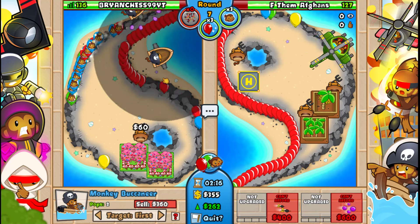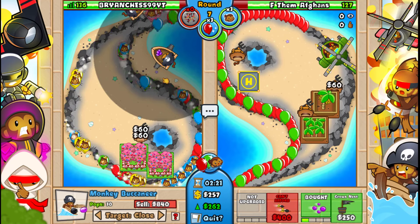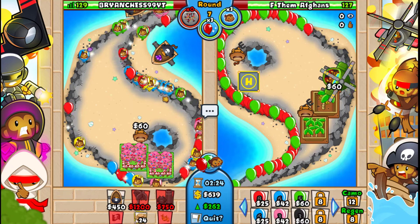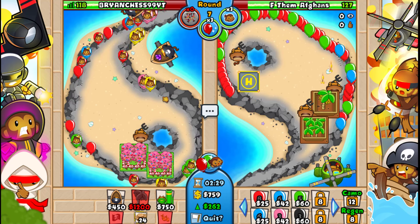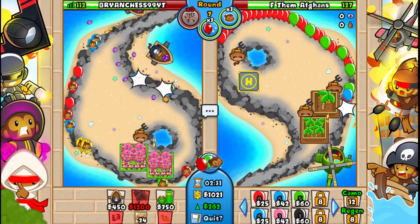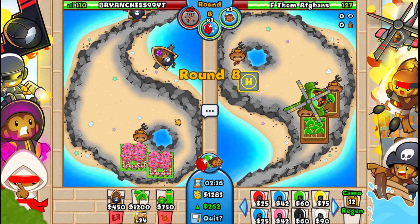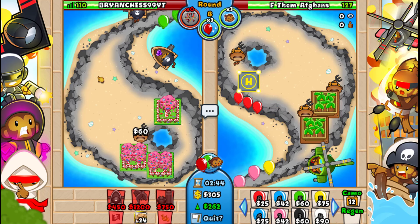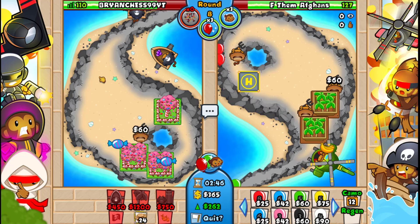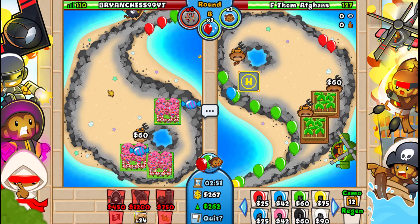So he's sending us some blacks. Two grape shots on close is probably fine - we have no spikes left which is a bit annoying. Do we send him some yellows here or do we farm? I think farming is the move - we have like a thousand more dollars than he does. I'm gonna go greed here actually.